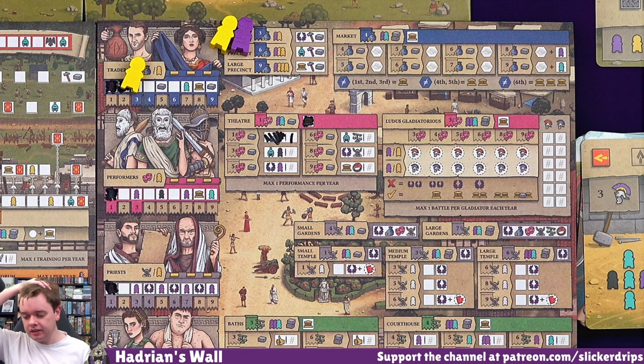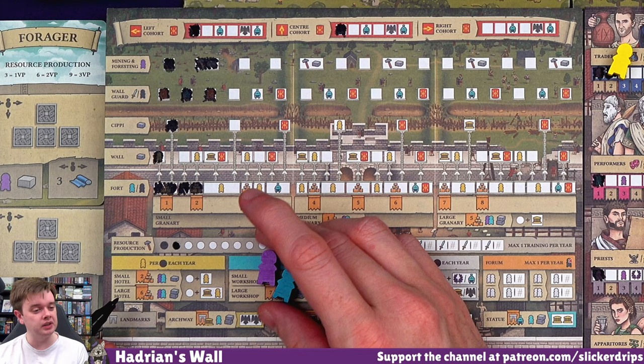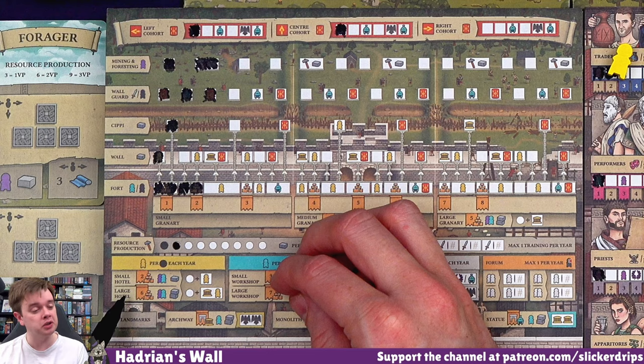I have not done gladiators yet. I have not done market really. And yeah, through a few games so far, it's just tons and tons and tons to do in this. So we're going to do a hotel - the builder and the servant are going to open a small hotel together.